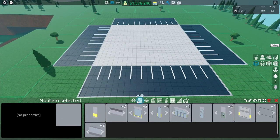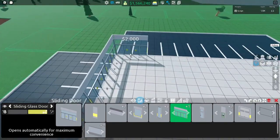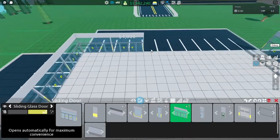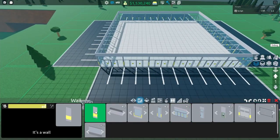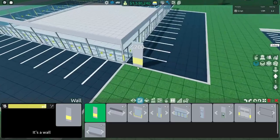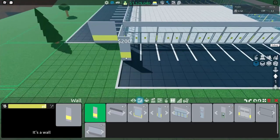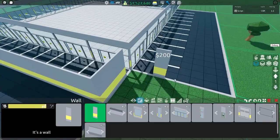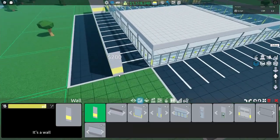Then what we're gonna do is come to walls, grab the sliding doors and we're just gonna place them all along the edges just like this. Once you've done that choose either just a normal wall or you can choose a big window and you're gonna want to put three here leaving a little space and then you're gonna want to cover the entire back of the parking spots. Put another three here, another three here.